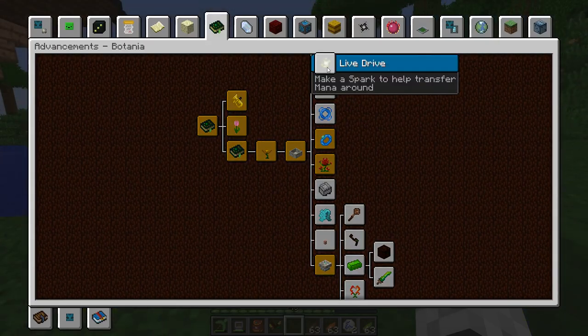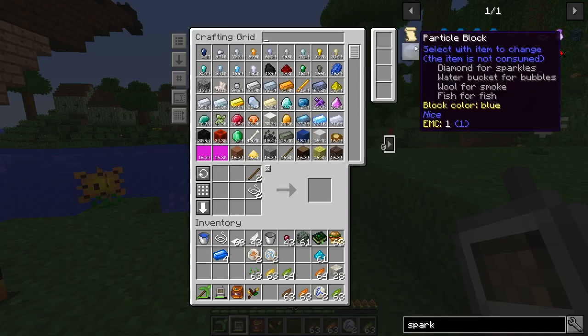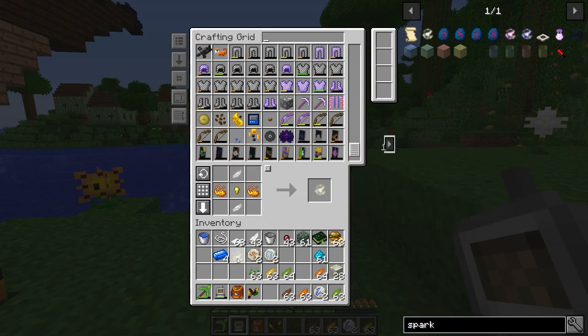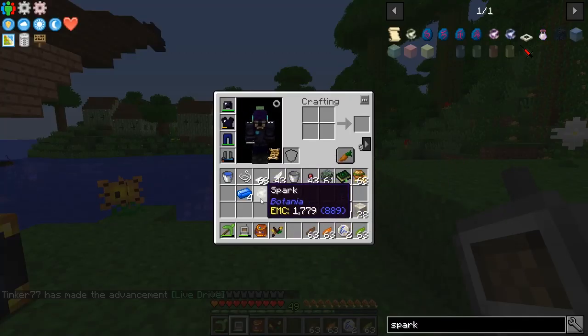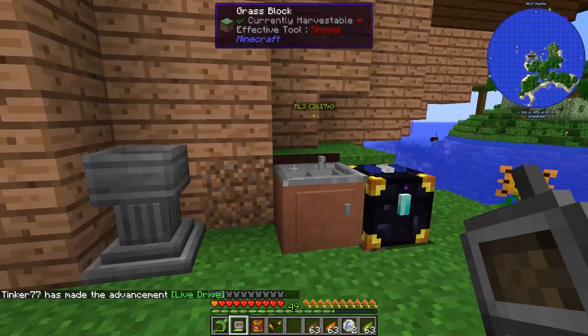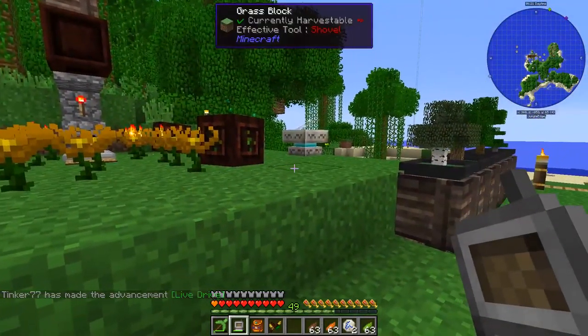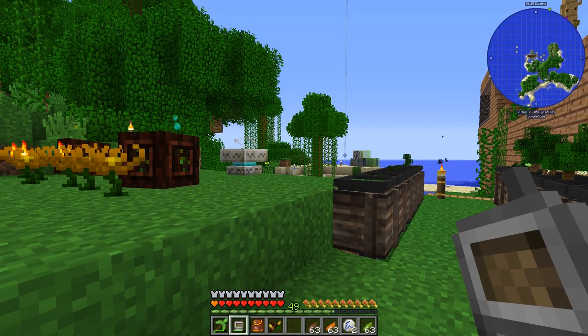The next advancement is to make a spark to help transfer mana around. I'm not sure how to use the spark but I can figure out how to make it. Let's look it up — we've got all of that. There we go, that was easy! It was just regular crafting — no petal apothecary, runic altar, or mana stuff needed. Just typical crafting and we got a very simple advancement.